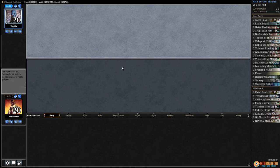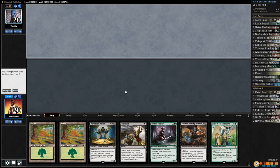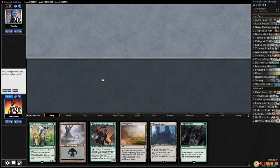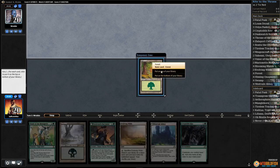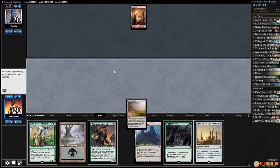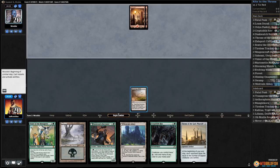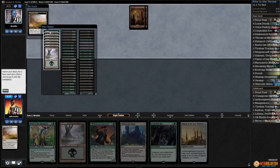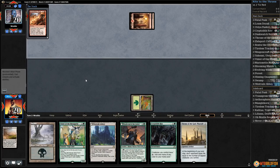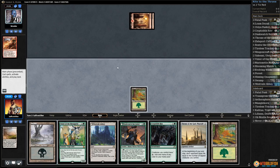Against the Odds time playing some Throne of the God Pharaoh in Standard. On the draw, no black mana, can't cast a single card — I think we got a mulligan. This is kind of better, we'll put the Forest to the bottom. Opponent has a Mountain, opponent passes. Play Evolving Wilds — there's Throne too. Pass the turn, crack Evolving Wilds, get a Forest. Incendiary Flow to our face — up against Burn.